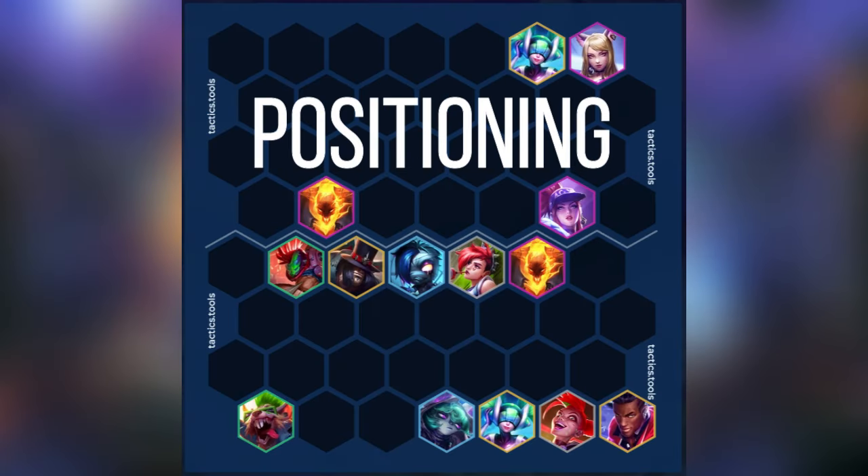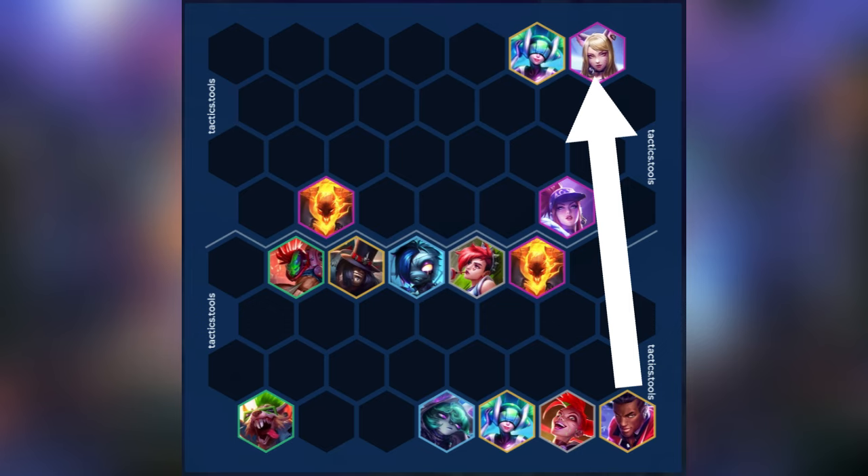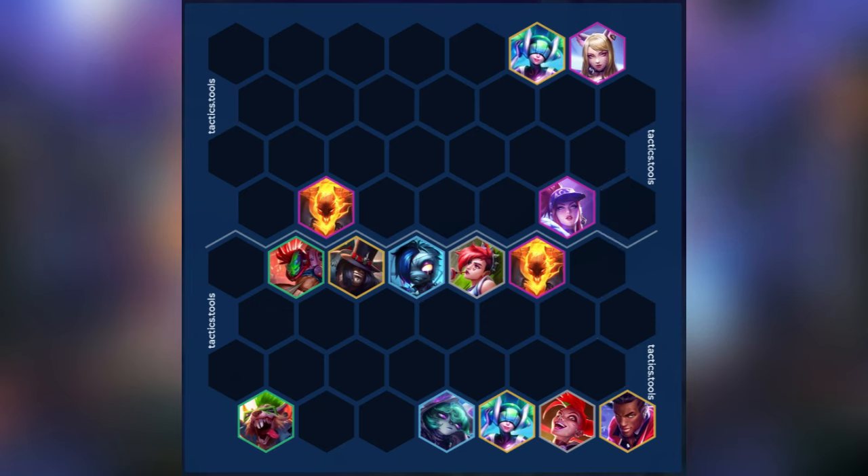Now for positioning, it's fairly straightforward. First, always keep Thresh on the same side as enemy carries. Next, you want Amumu in the center so his AoE hits as many units as possible. From there, Lucian should be on the same side as enemy carries like Thresh. Although Lucian targets the furthest enemy, there are times when you can shoot straight at the backline without needing to kill the tanks first.